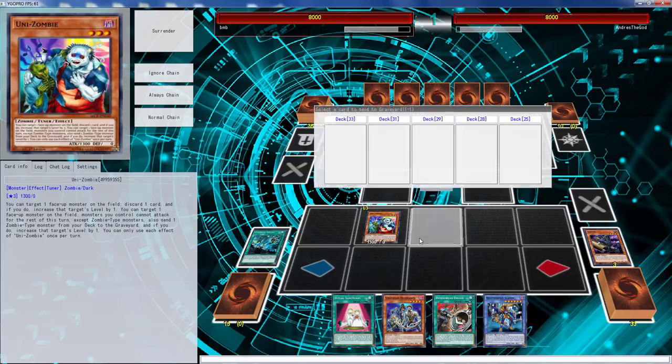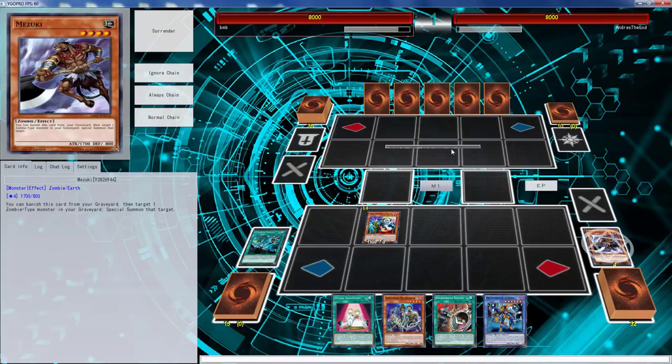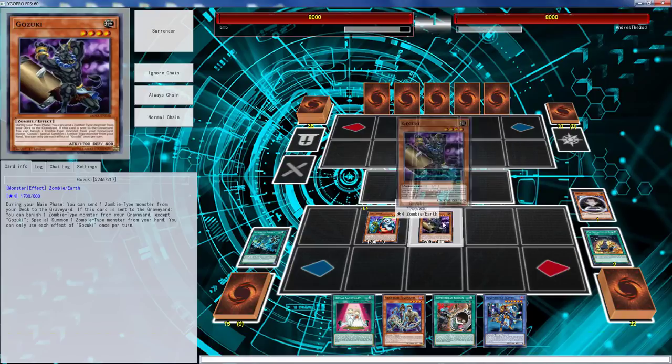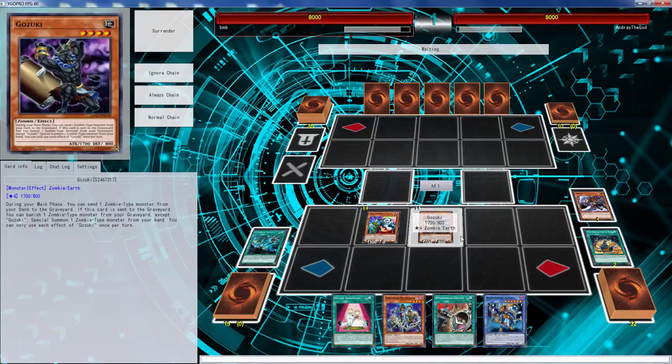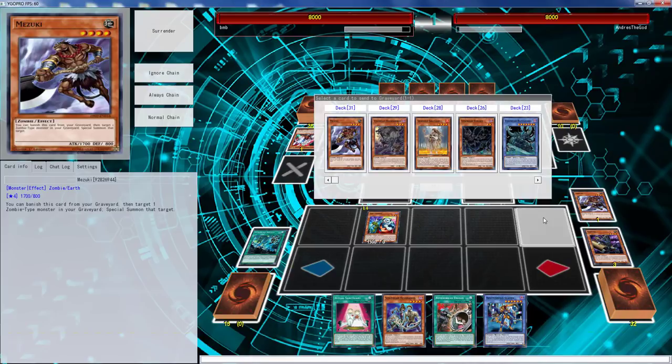Looks like he has a Ghost Ogre though — he does not. Well this is gonna kind of suck because we have to get rid of our Unizombie, but it's gonna be alright. We're gonna have some things to do — this is actually really good. There goes the Ghost Ogre. So with that being said, I can't send Mizuki but if I send Mizuki it's gonna be a bad time for us. What I can do is just go Omega.